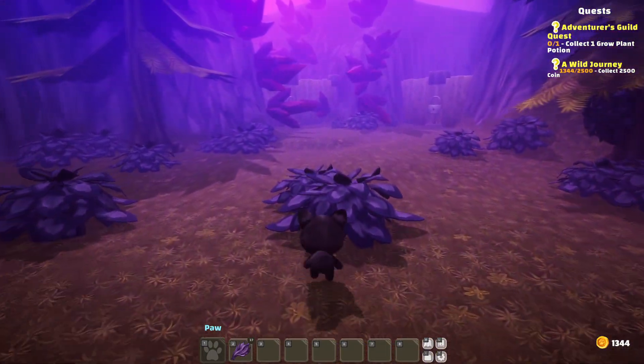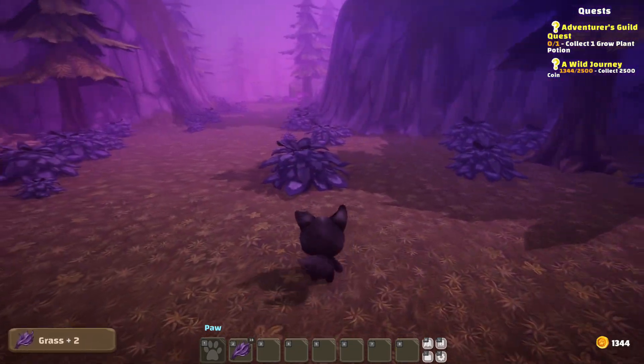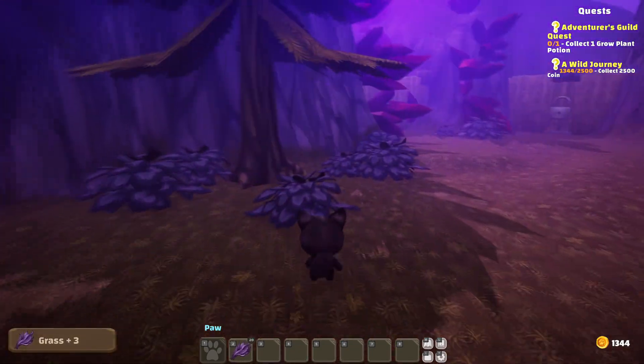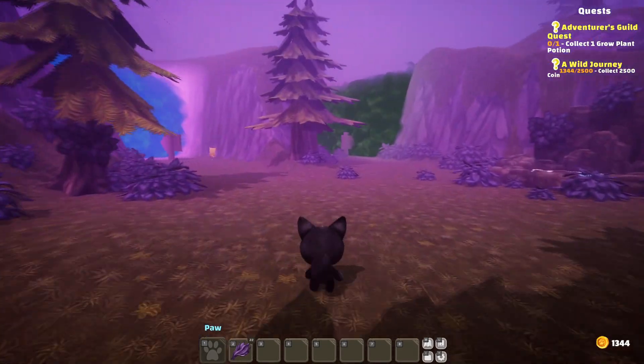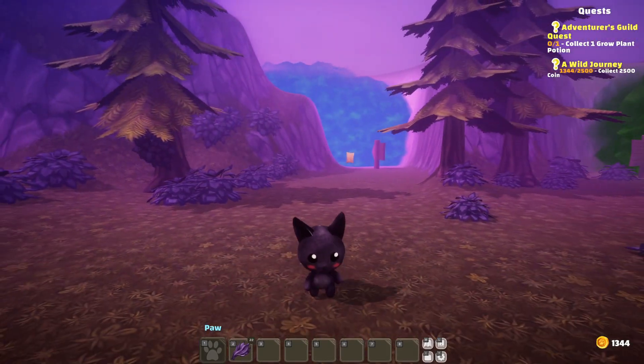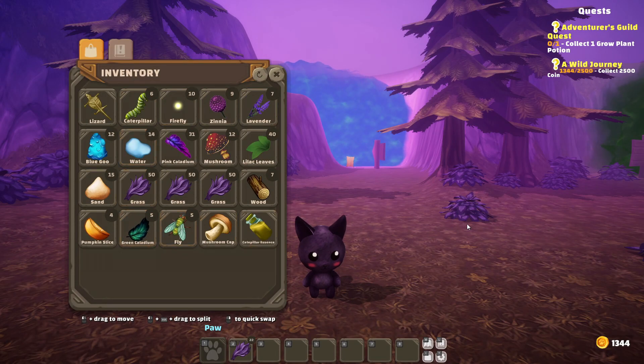Just like with Garden Paws, it saves the last ten saves or so, which is always handy if you have to roll back a little bit. I was running around collecting a whole bunch of stuff, both in the earth zone and out here. So I have a lot of grass and stuff now. You also get flies in the earth zone, which is a nice little detail to remember.